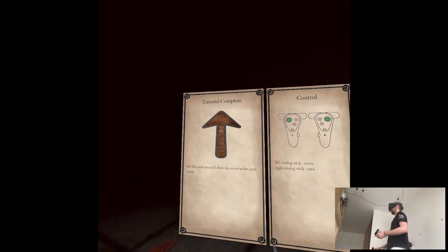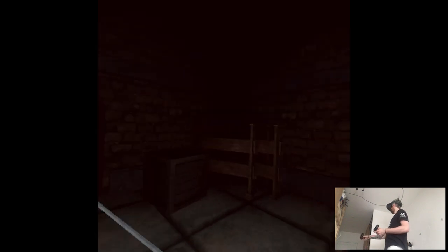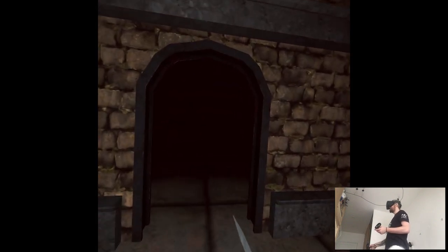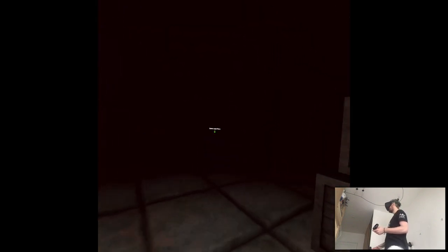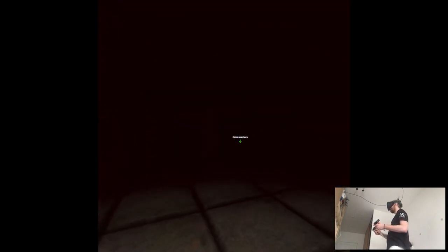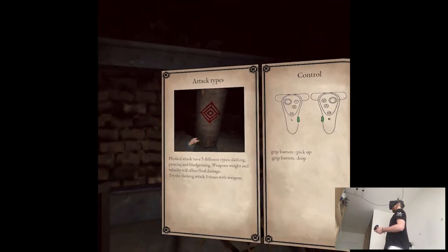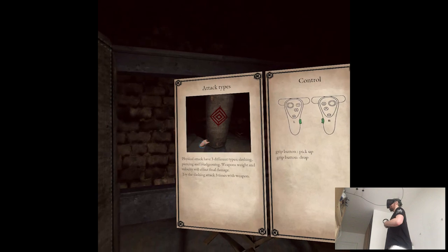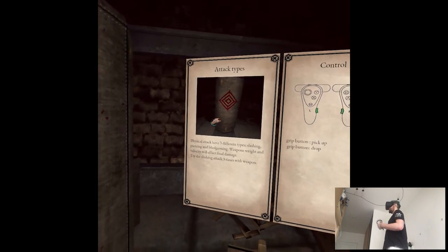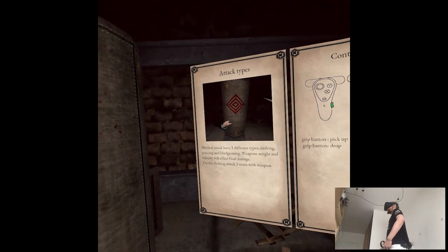Something opened. Follow the arrow. Where's my shield? This is very spooky. Give me my sword — I don't feel safe without it. Physical attacks have three different types: slashing, piercing, and blundering. Weapon weight and velocity will affect final damage.